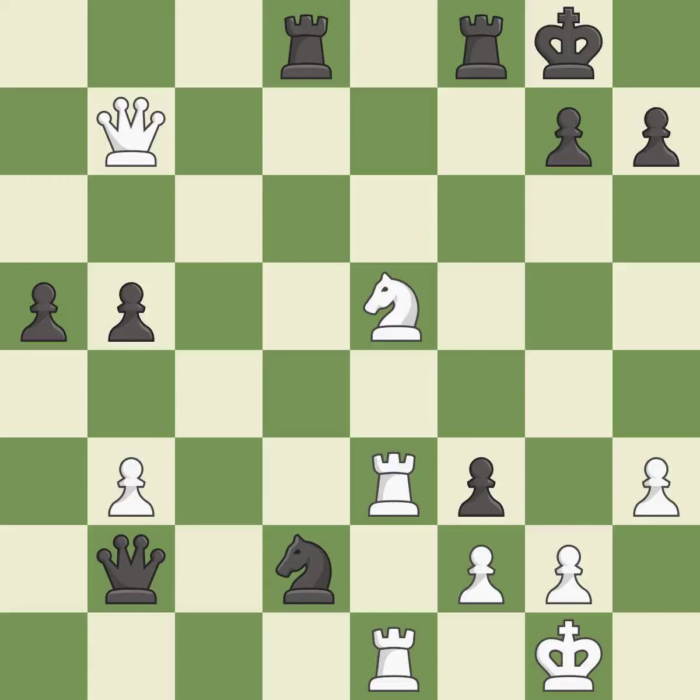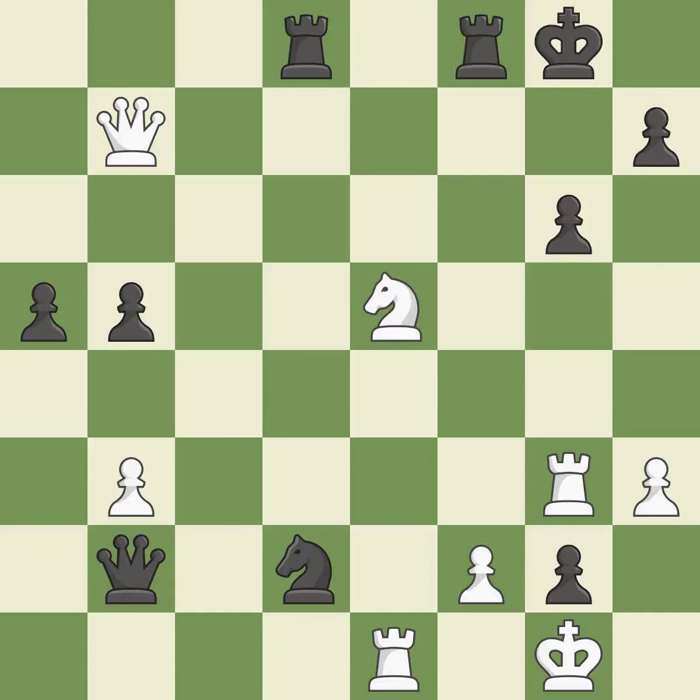This move puts the rook on a safer square. This threatens to win material — it is best. The pawn is now passed because it can no longer be challenged by opposing pawns as it tries to promote. This threatens to reveal an attack on a pawn — it is best. This threatens to play checkmate — it is best. This moves the pawn to safety. This threatens to reveal an attack on a pawn — it is best. That was a great move and very hard to find — it is brilliant.